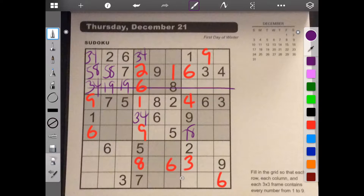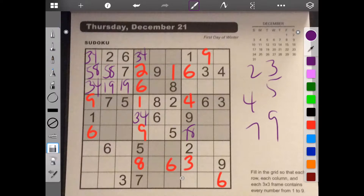For this row, we need 1, 2, 3, 4, 5, 7, 9. But we already know where 1 and 9 go. Well, 3 and 4 can't go in here at all, so that must make this 3 and 4. So we're left with 2, 5, and 7. You can't put a 2 here, so it's 5 and 7.